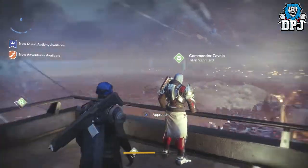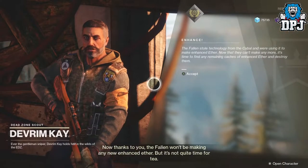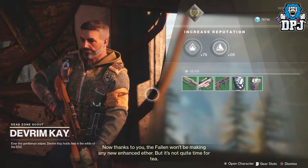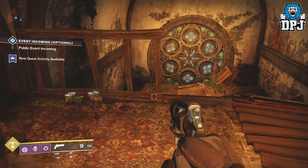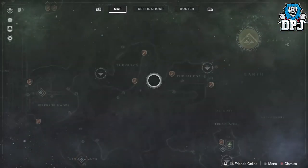You then need to go see Devrim Kay in the EDZ. He tells you how the Fallen have stolen technology from the Cabal and are using it to make enhanced ether. You basically have to find their caches and destroy them. Upon speaking to Devrim, a quest will pop up on your EDZ map called "Enhanced."